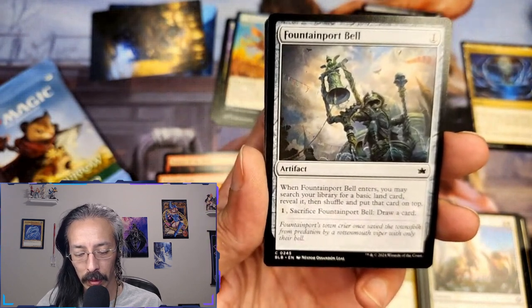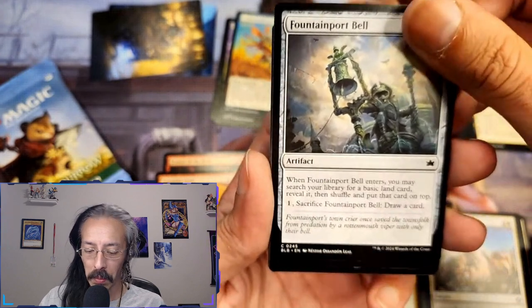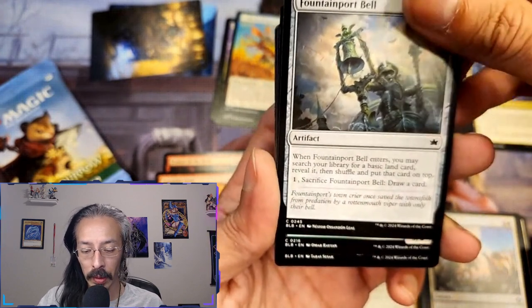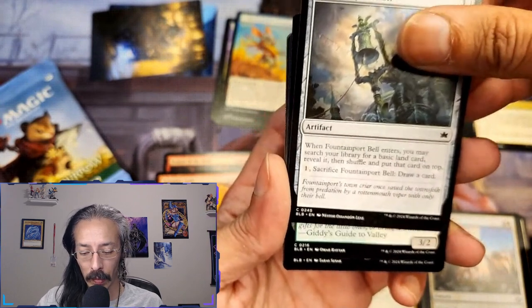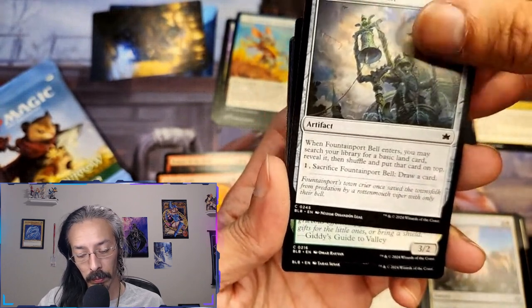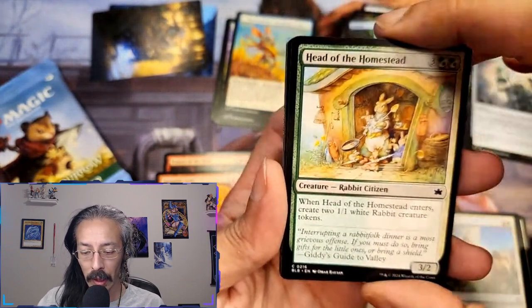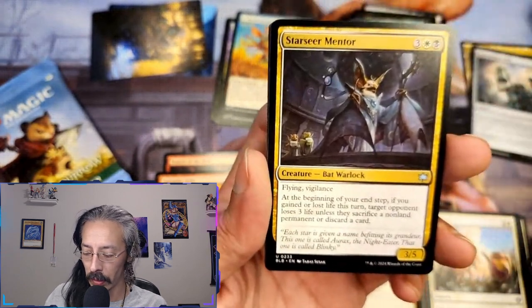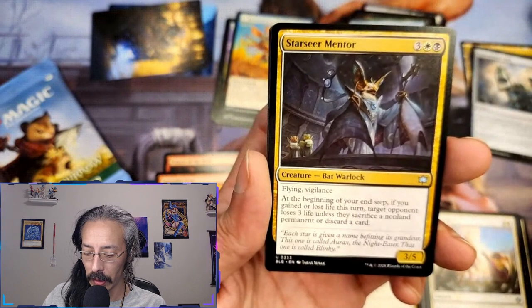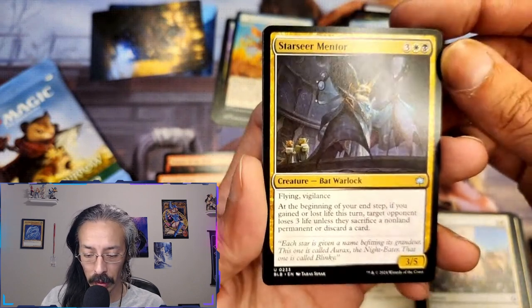When fountainport bell enters, you may search your library for a basic land card, reveal it, shuffle and put that card on top. Then you can sacrifice it to draw that card. I kind of like that, we're going to put you up there. Head of the homestead creates two one-one white tokens — can also feed into that rabbit. One star seer mentor, bat warlock, three-five flying vigilance.